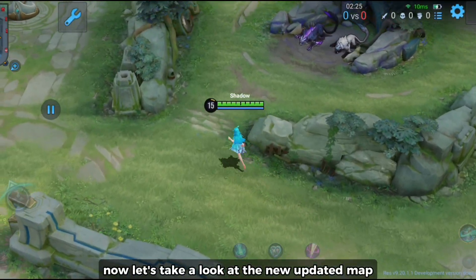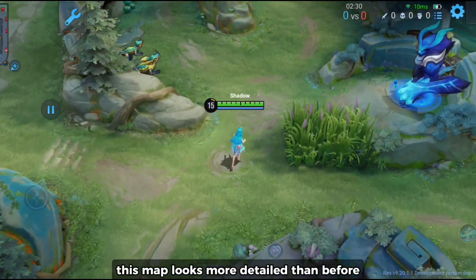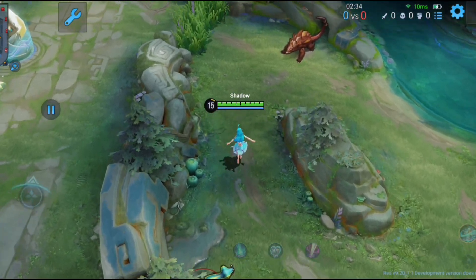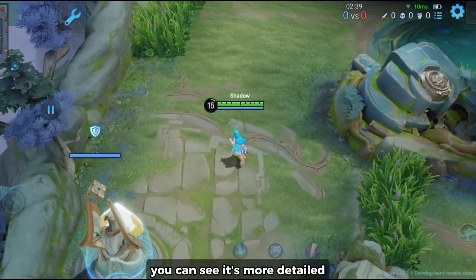Now let's take a look at the new updated map. I enabled the HDR mode for this map. This map looks more detailed than before and they increased the size — it feels bigger now. Bush quality is also increased and you can see it's more detailed now.